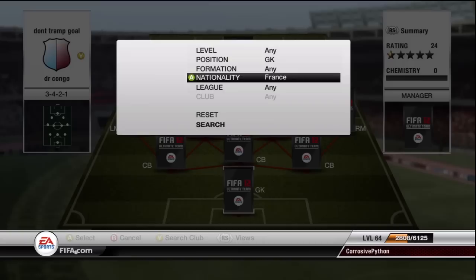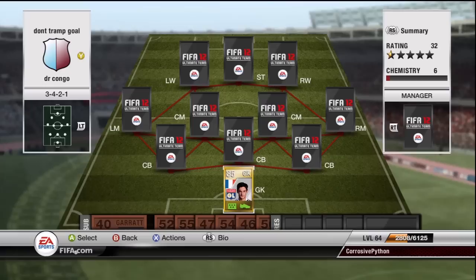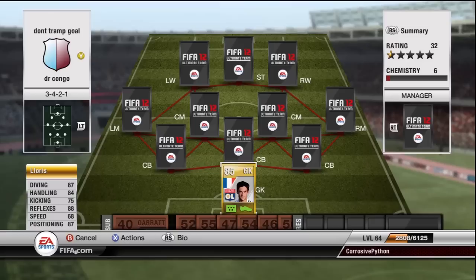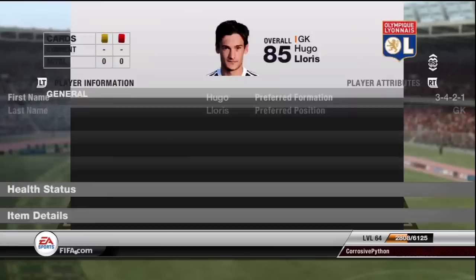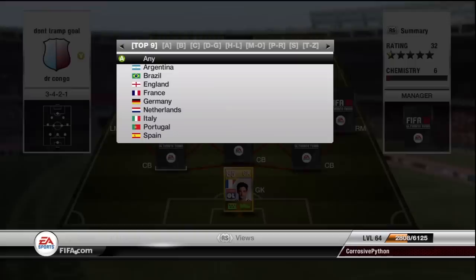First off, there is no DR Congo goalie, which is unfortunate, so I ended up playing Lloris in net. You'll see that he links up with the center back because they're from the same league, so everyone still gets 9 CAM. You guys all know about Lloris — 88 reflexes, 87 diving, 87 positioning — absolutely amazing goalkeeper. 6'2", always got the job done for me. He cost me 2,500 coins. Great keeper.